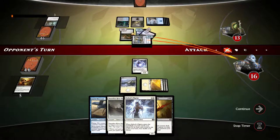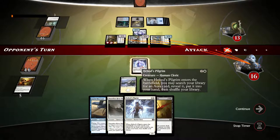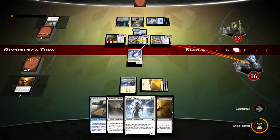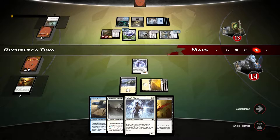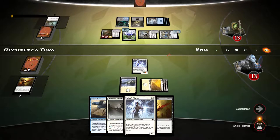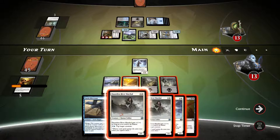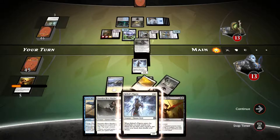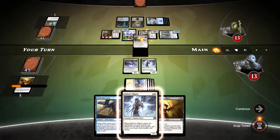Opponent swings with all — most likely blocking the battle gnomes. We'll be taking 3 damage to the face, going down to 13. Now we can play double river marshal — they provide decent blockers here. We'll play heliots pilgrim next turn. We need to deal with the threat we're facing right now, and the opponent has only one card in hand.